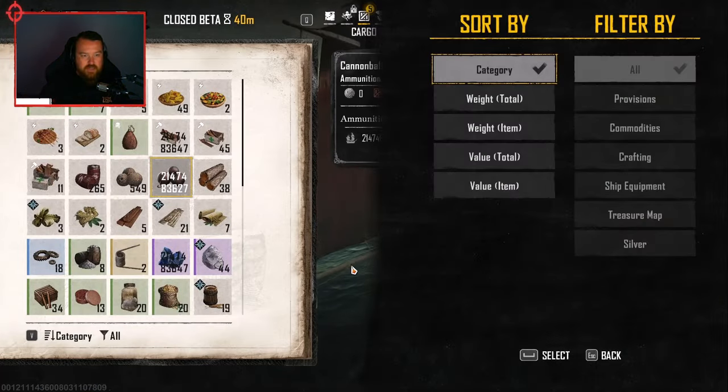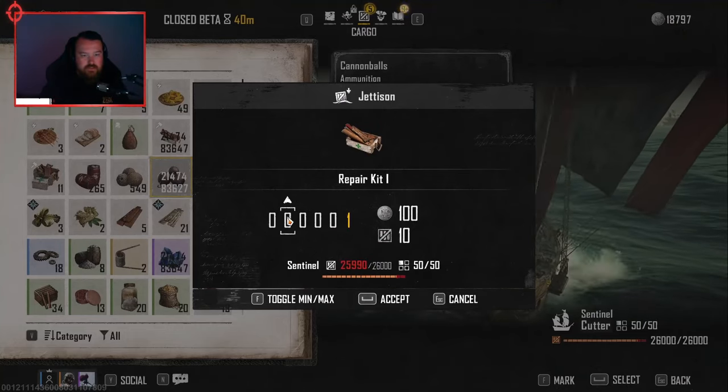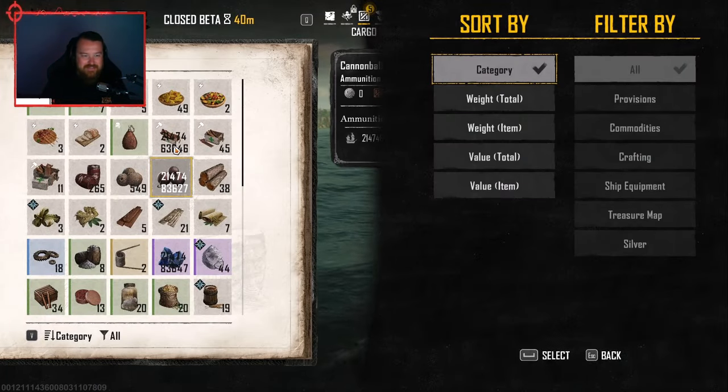Can you toss them? Because you don't need anything. I'm trying, but no, it's not letting me. That might be a bug. Some of these repair kits it's letting me jettison, which is nice.